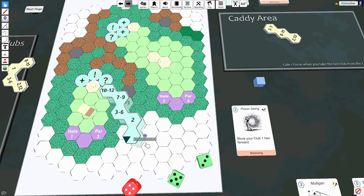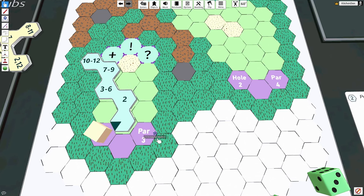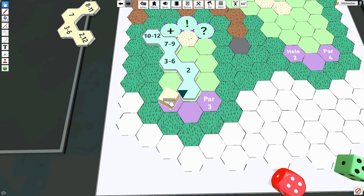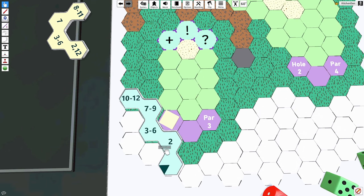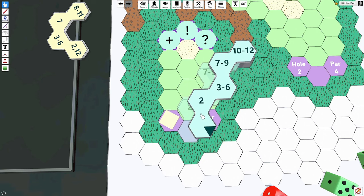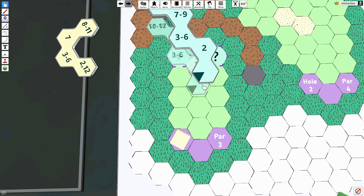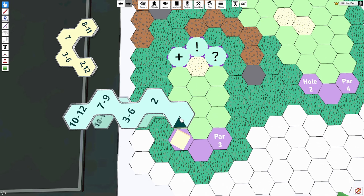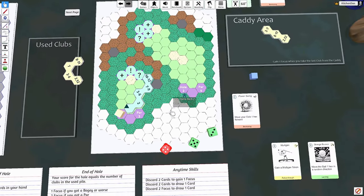Some clubs have an extra T icon on one end. When a club has that T icon, that specific hexagon must be adjacent to the ball when you place it — so placement is more restricted. This simulates the longer clubs in golf that are less versatile and harder to control than a pitching wedge or iron, so watch for those T icons.